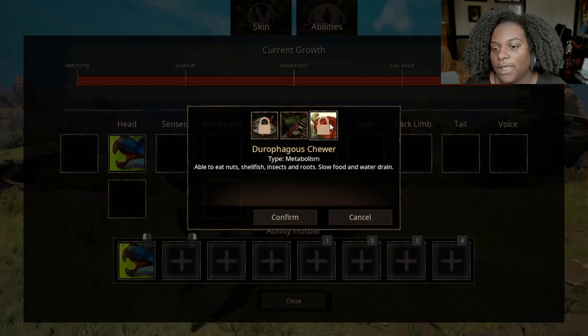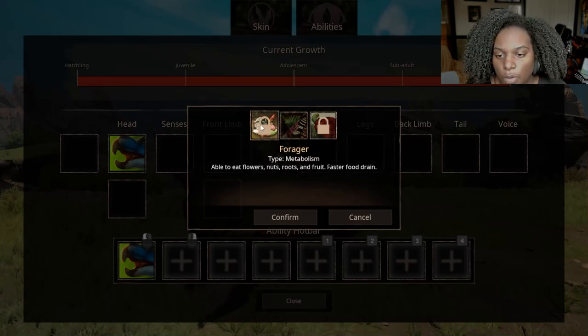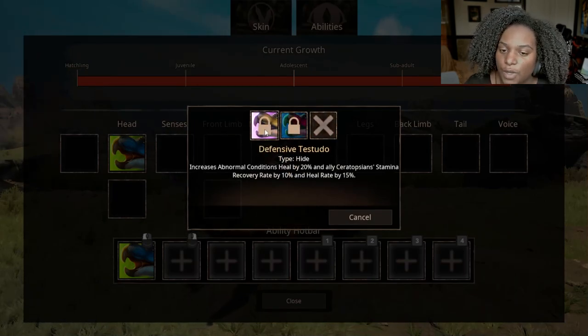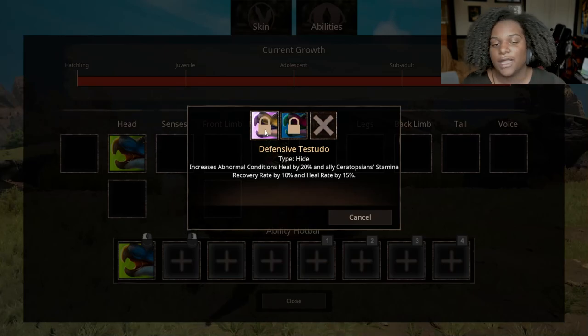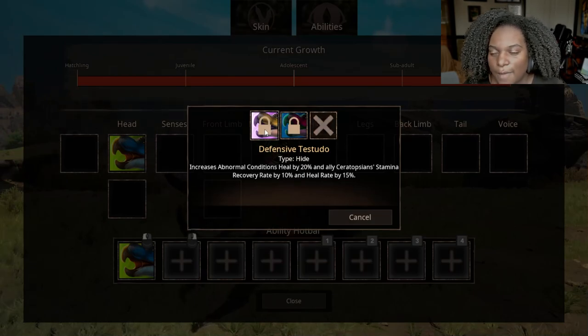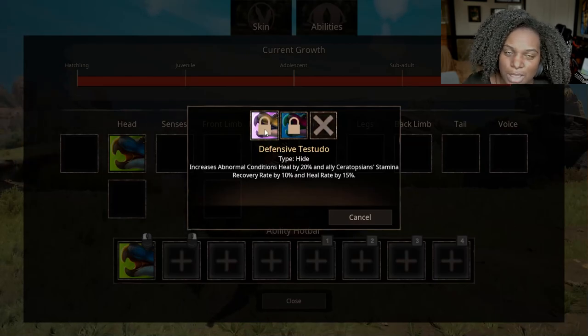Dorofagonist Chewer lets you eat nuts, shellfish, insects, and roots — slow food and water drain. Forager lets you eat fruits, flowers, nuts, and roots — faster food drain. For the hide slot, Defensive Testudo increases abnormal conditions heal by 20%, ally ceratopsian stamina recovery rate by 10%, and heal rate by 15%. It makes me feel like this Eotriceratops might be kind of weak given all the buffs being layered into each ability, but I guess we'll see.